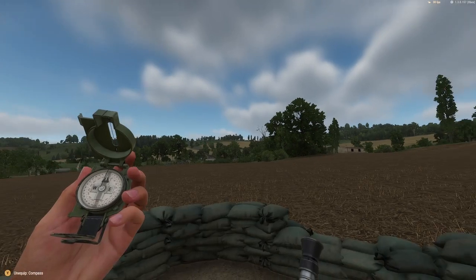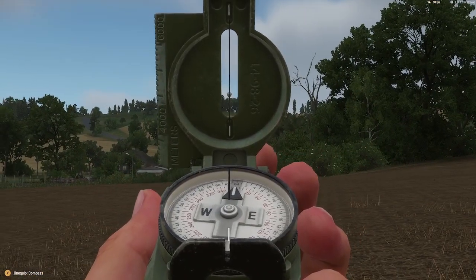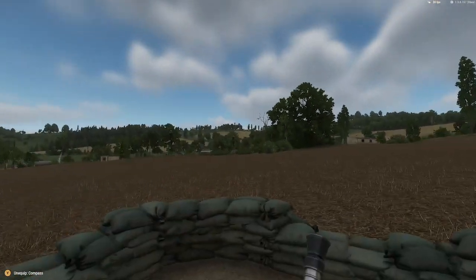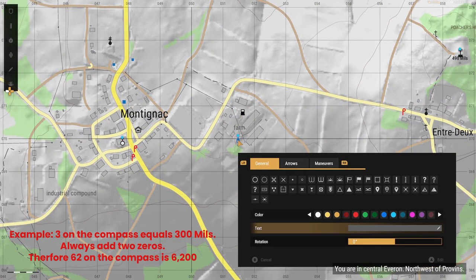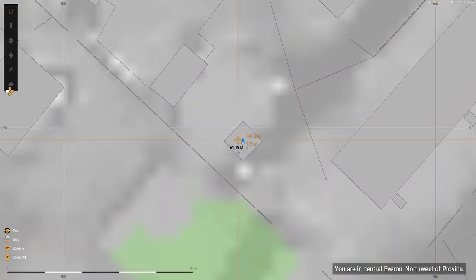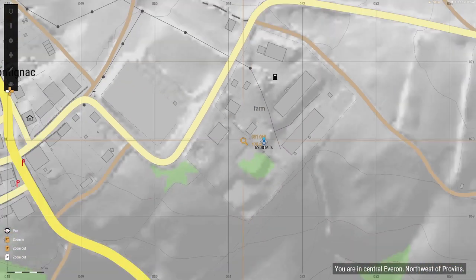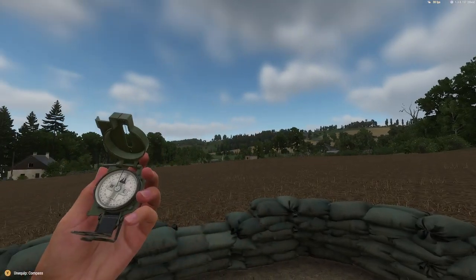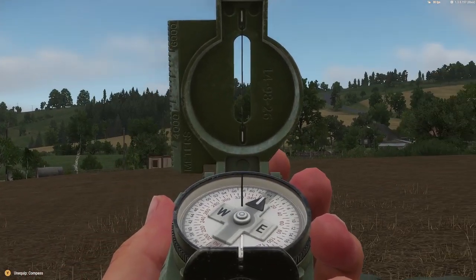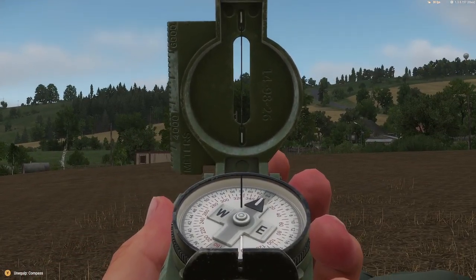Next landmark is the water tower. That looks like it is on the 62, so it is 6,200 mils. Another thing to keep in mind is that you should add two zeros after you get your mils from the compass. For example, if the compass reads 3, you add two zeros to get 300 mils. Now for the last one, which is the church — it looks like it is 5,800 mils.